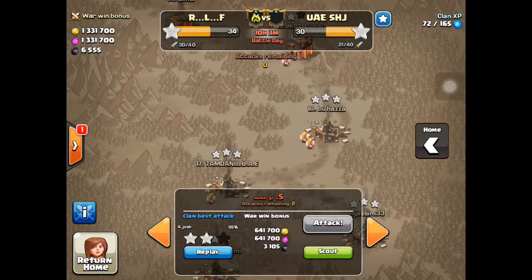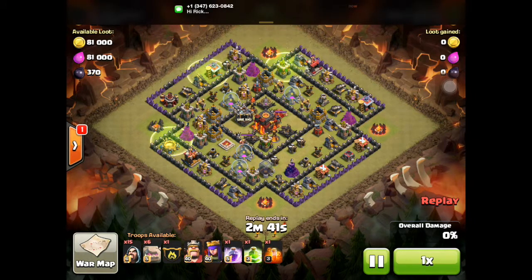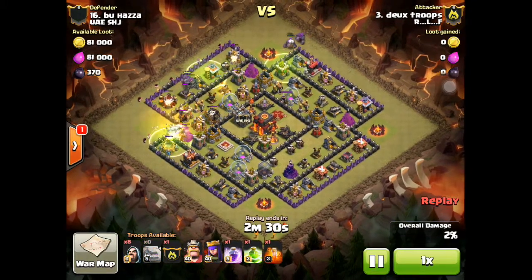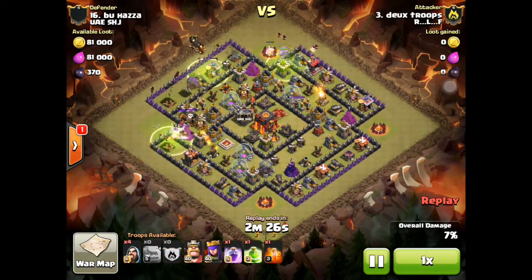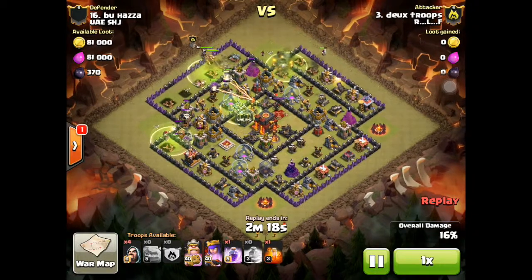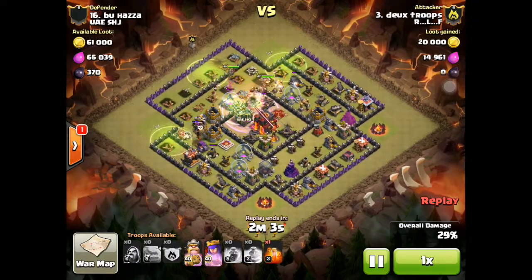The last attack for today is Deuces. He goes on a ring base and three-stars it — it's a rushed Town Hall 10. He drops golems on the left near the Clan Castle — maybe a few more wizards would have been good on that side — then golems on all sides, and he brings some giants as his new variation. They get hit by a giant bomb, the golem didn't trigger it, and his troops jump into the center. The troops on the left are still working on the Clan Castle and he uses the rage, maybe a little early, but the troops make it to the center and take down the X-Bow.